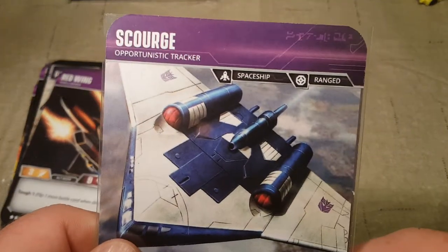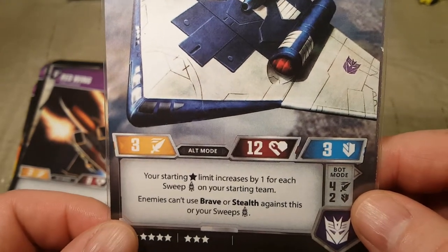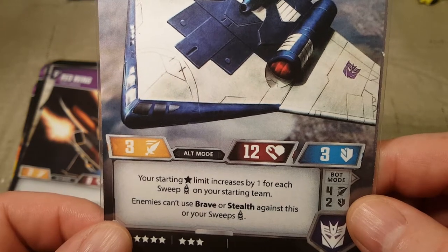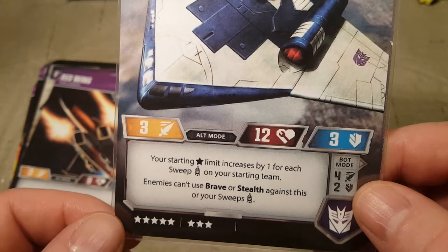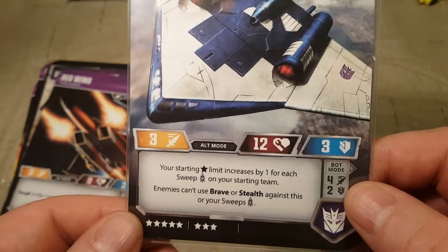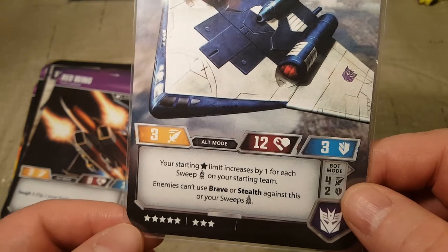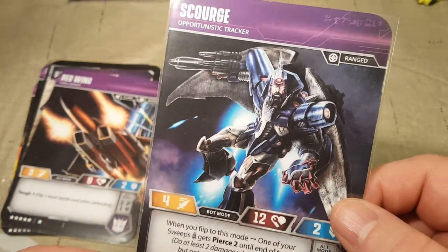Then we have Scourge, Opportunistic Tracker — Spaceship, Ranged. Your starting star limit increases by one for each Sweep on your starting team. Enemies can't use Brave or Stealth against this or your Sweeps. So that's really cool — he's five, six, seven, eight stars, and if you're using all three Sweeps, that gives you 25, 26, 27, 28 stars, which could really help.